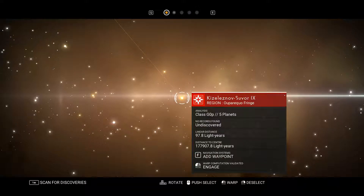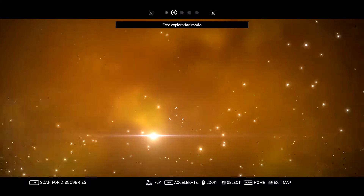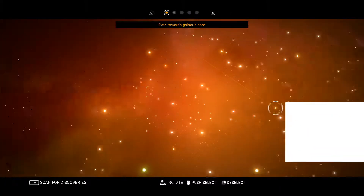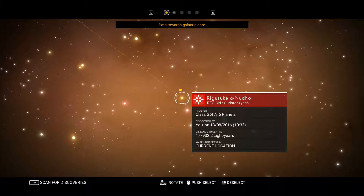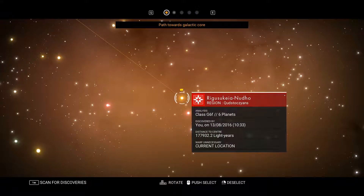So Riguskia-Noodho region. Analysis class G-6F. Six planets. Discovered by me. Oh wow. What the heck is going on? Why is it jumping around like this?